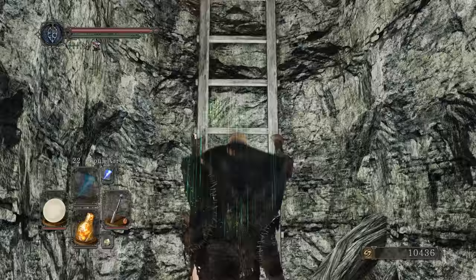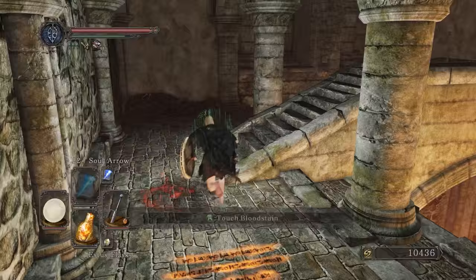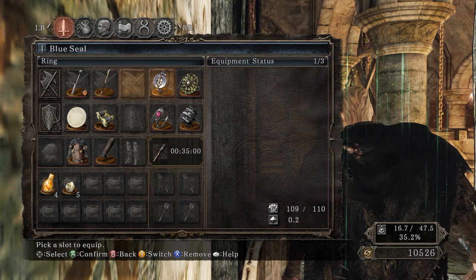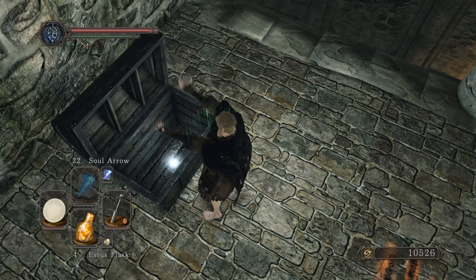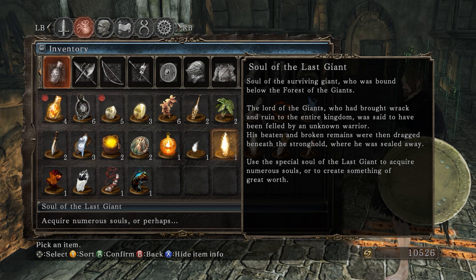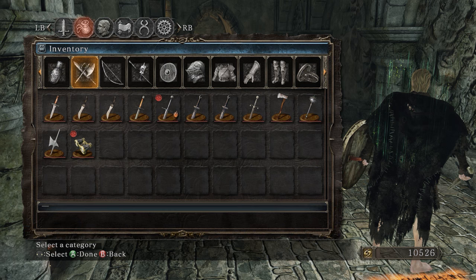We have 10,000 souls. Before we go spend those souls, we can open the door over here and see some cool stuff. Let's take a look at the Soul of the Last Giant: 'Soul of the surviving giant who was bound below the Forest of Giants. The Lord of the Giants, who had brought wrack and ruin to the entire kingdom, was said to have been felled by an unknown warrior. His beaten and broken remains were then dragged beneath the stronghold where he was sealed away.' We can either use this to acquire numerous souls or turn it in for some sort of weapon or item.